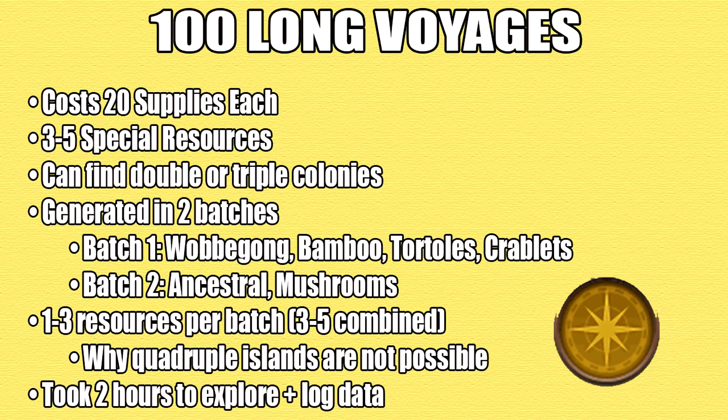Finally, here are the long voyages. These cost 20 supplies and give you 3 to 5 special resources. You can sometimes find a double or triple colony island. Like the medium voyages, the special resources are generated in 2 batches, this time ranging from 1 to 3 of each batch. Because of this, quadruple colony islands are not possible. It took me 2 hours to explore all of them and log them to my spreadsheet.